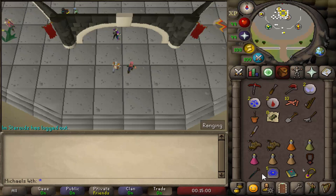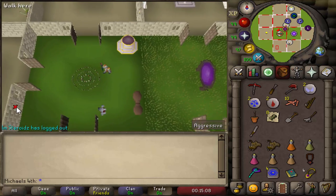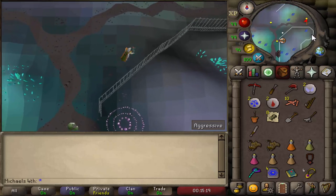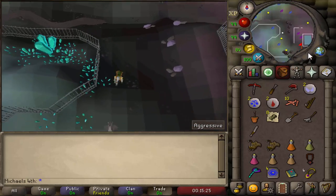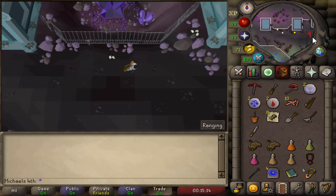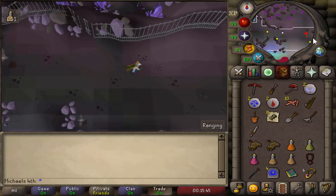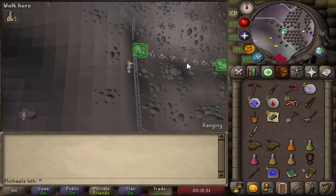To start out, teleport to a Fairy Ring, then equip your Dramen or Lunar Staff if you don't have Lumbridge Elite. Configure it to CIS and teleport there, then run east. Right around this corner go south, then east again — all the way east. Drink a Stamina Potion once your run energy gets low. Run further east, then climb down here so you can mine some essence blocks.